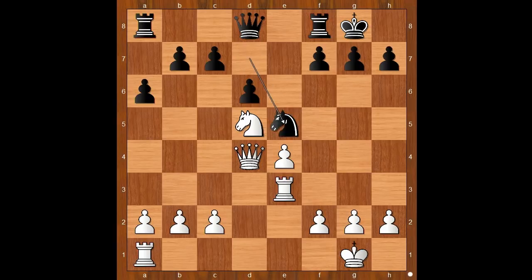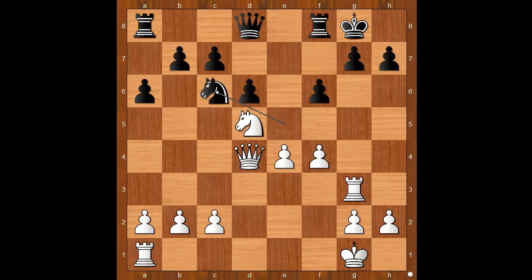Rook to e3, intending rook to g3. Knight to e5, rook to g3. Note how the white queen and white rook are connecting on g7. F6, f4 — attacking the well-placed knight. Knight to c6, attacking the queen but blocking the pawn on c6. The queen must move. Queen to c3.